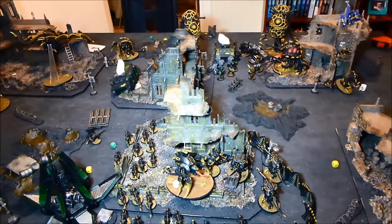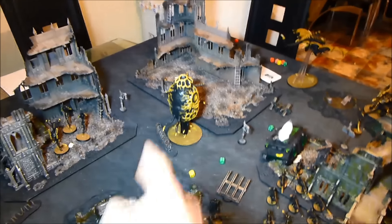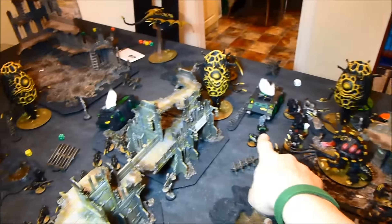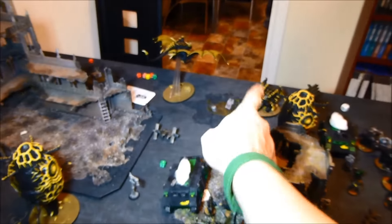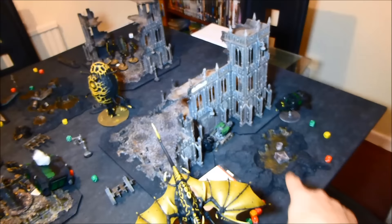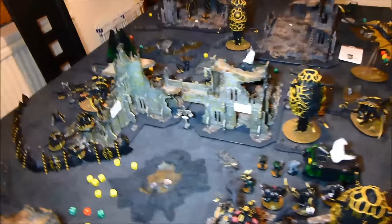Tyranid turn four. The Zoanthropes did Spirit Leech on the Scouts and killed them, now just sitting on the objective. The pod moved up. The big squad of Gants moved and ran towards the objective. The Hive Guard shot the Centurions but they saved everything. The Toxicrene took out a good chunk of Marines along with the pod. The Genestealers consolidated. Old One Eye went up and finished off the last two Marines. The Harpy targeted the Terminators and killed three of them, and they then ran off the board.